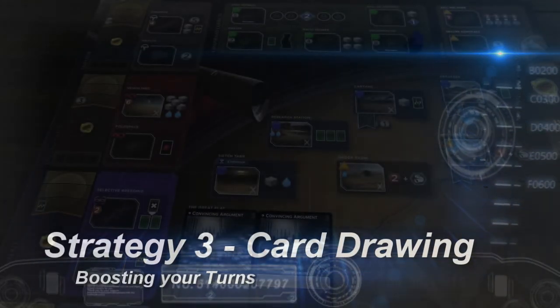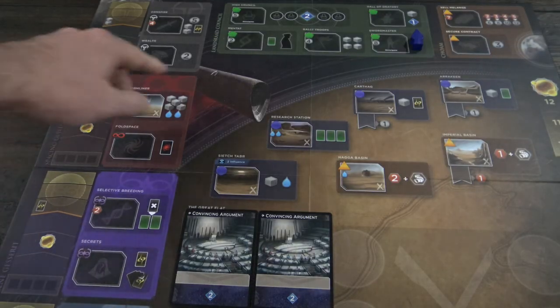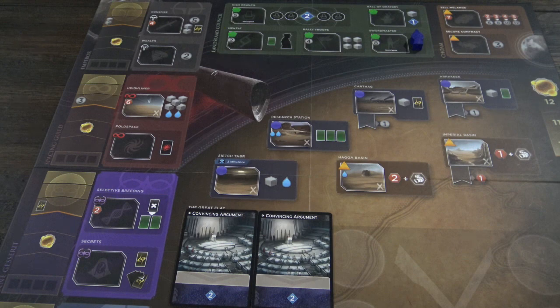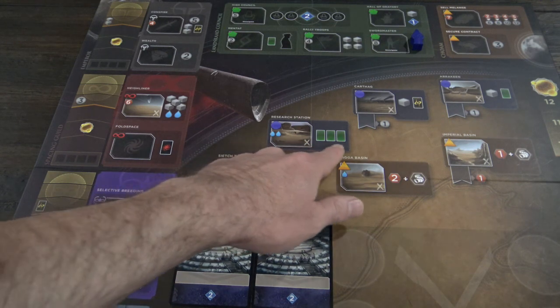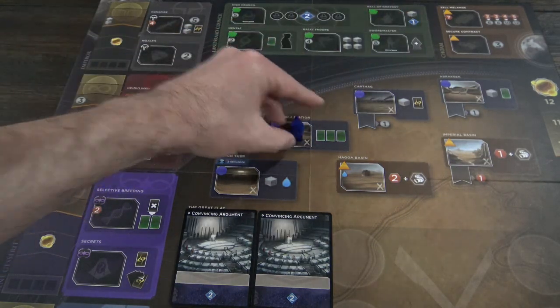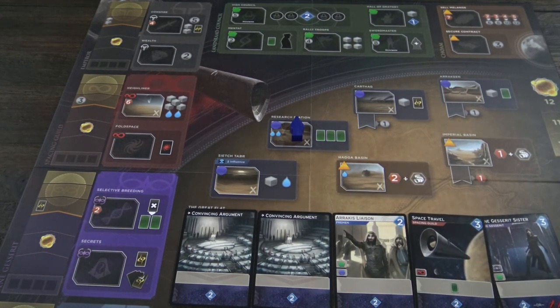Card drawing in Dune Imperium can also be a fantastic strategy. There are several spaces on the board: Selective Breeding, the Mentat space, Arakeen, and the Research Station. The Research Station is surprisingly powerful — it will cost you two water but you get to draw three cards. Any spaces or cards that let you draw extra cards gives you more versatility on agent placement. In addition, during your reveal action, it increases the amount of persuasion points you can spend. For example, let's say I have two Convincing Arguments on the table and I purchase the Research Station — that nets me three more cards. I can jump from a mere four persuasion points all the way up to ten persuasion points.